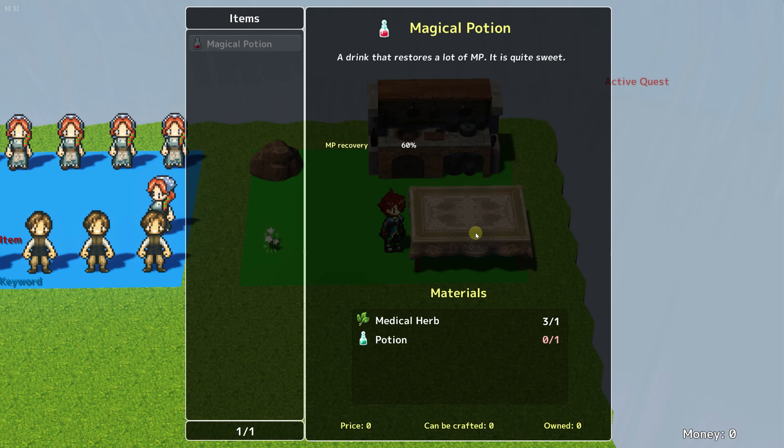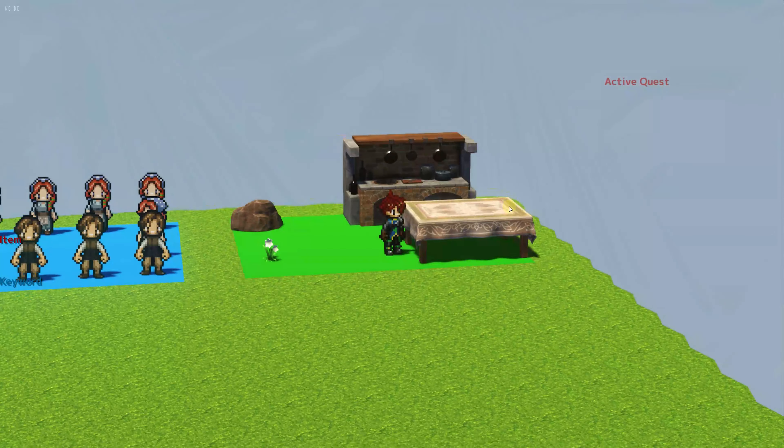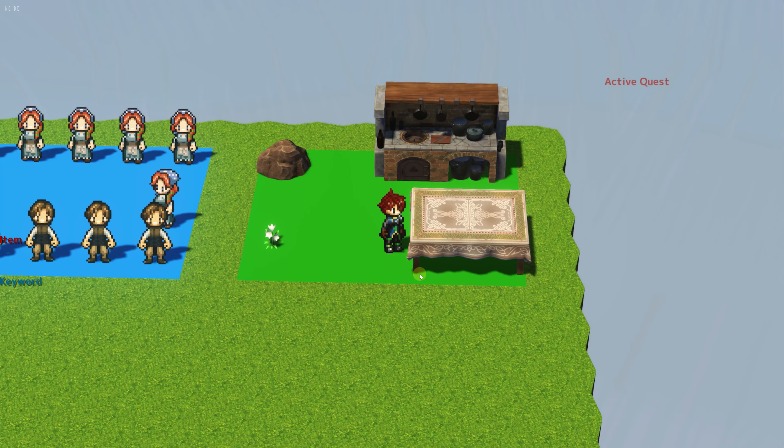I can go to my other crafting station, which is a table. Don't get too hung up on the graphics — the table's not final, nothing here is final. This big kitchen table doesn't make for a very ideal or intuitive crafting station. But if I had the right items, I could make a magical potion here. It's a drink that restores a lot of MP. I have three out of one medical herb, but I just don't have any potions.